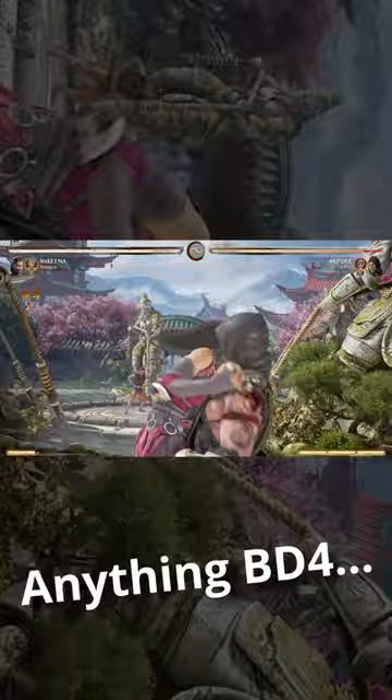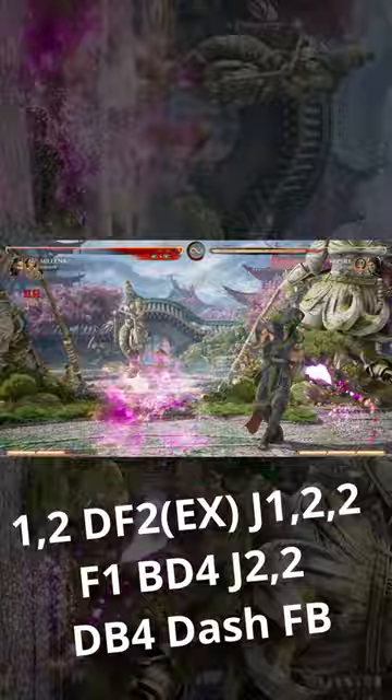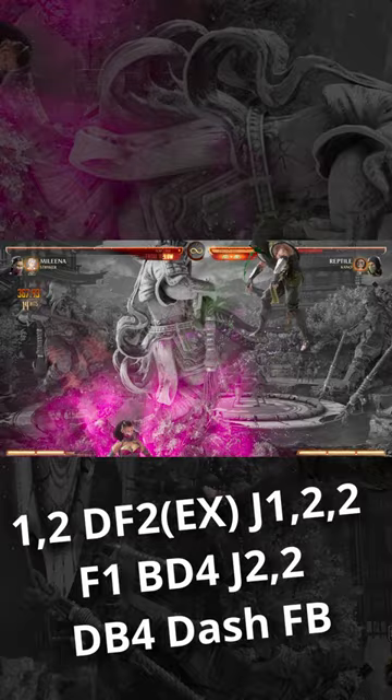With those combos alone you'll do great, but you can use cameos to extend some interesting situations. Striker here lets me combo over my up teleport, and she can always easily combo into fatal blow after her aerial ball projectile if you just do a little bit of a dash.